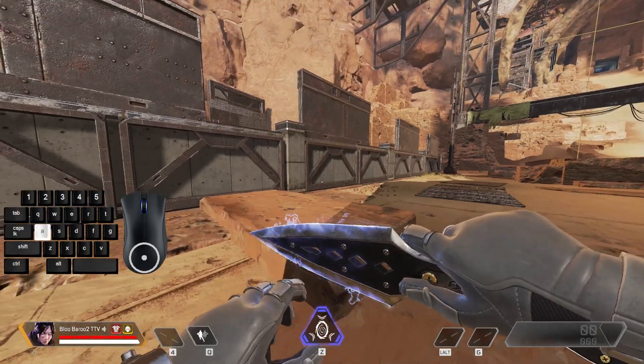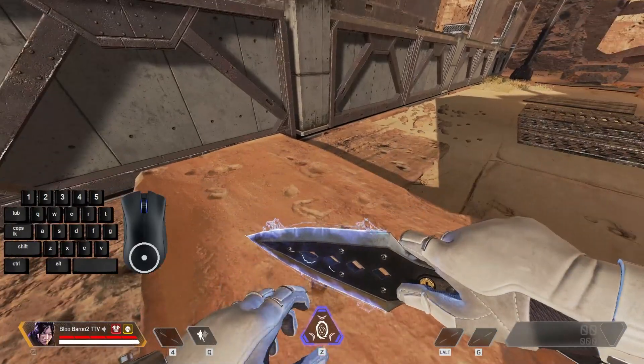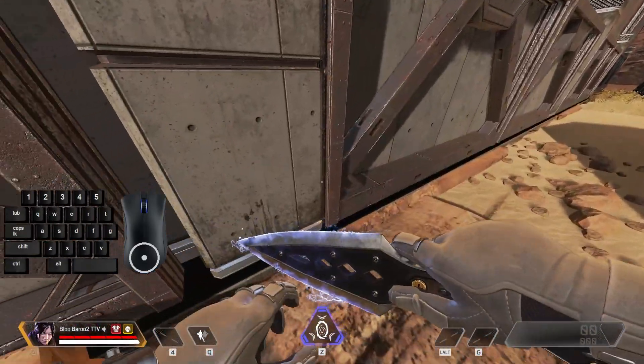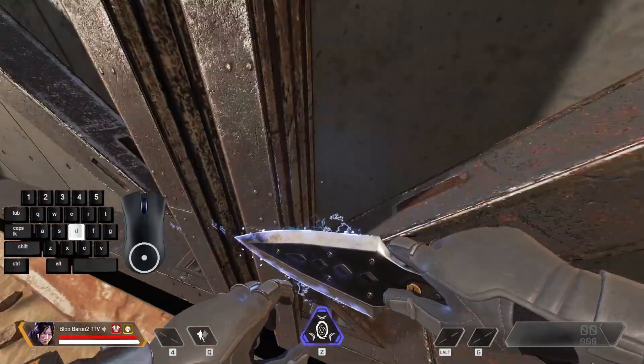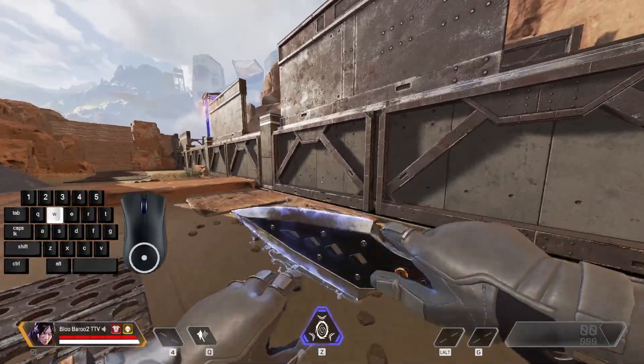To wall run, all you're going to need to do is run into a wall or slide jump into it. Slide jumping is easier, but running is also possible. You're going to want to slide jump into a wall, let go of W, hold the direction you want to go, and look a little bit to the opposite direction of the direction you're going.